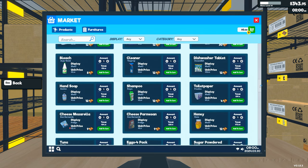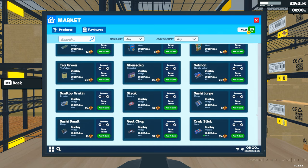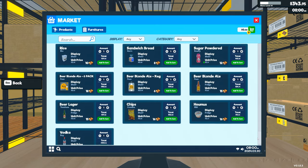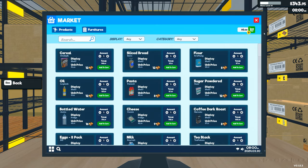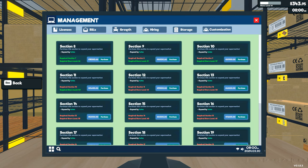The problems begin the moment you unlock all expansions for a warehouse and expansion seven for the store. As you can see, most licenses for products have been purchased, storage has maximum expansion, and the store has seven expansions. The fun starts when you purchase the last expansion for storage — I would call it 'buy expansion, lose half the storage' — due to a passing problem.